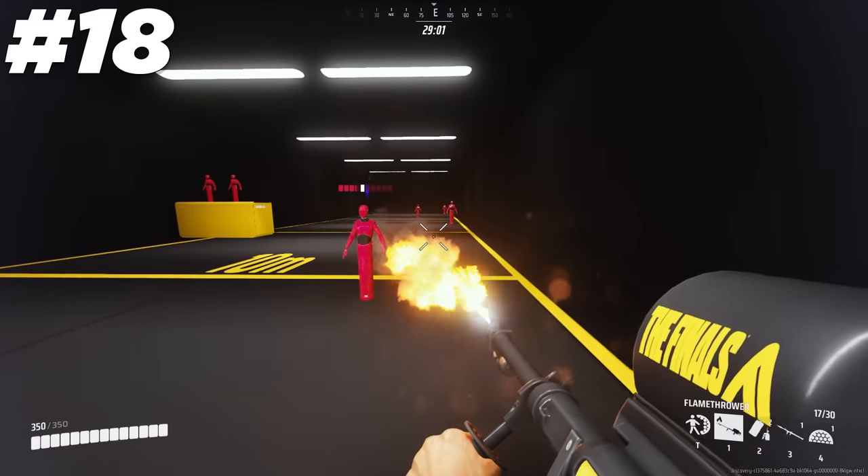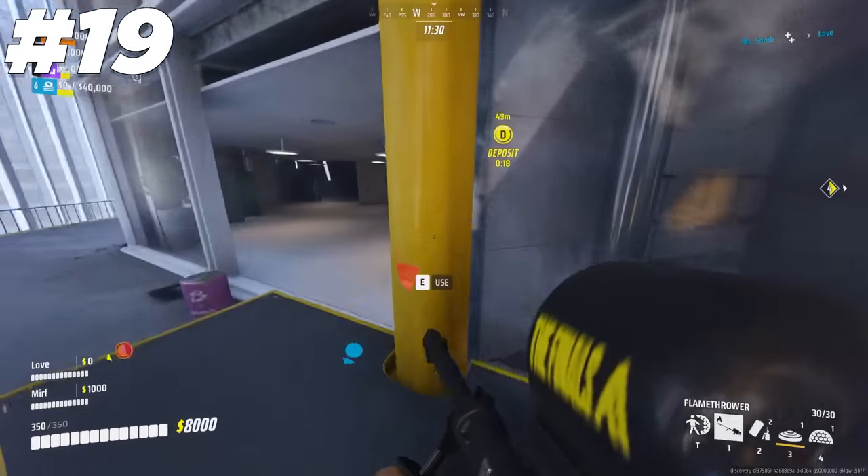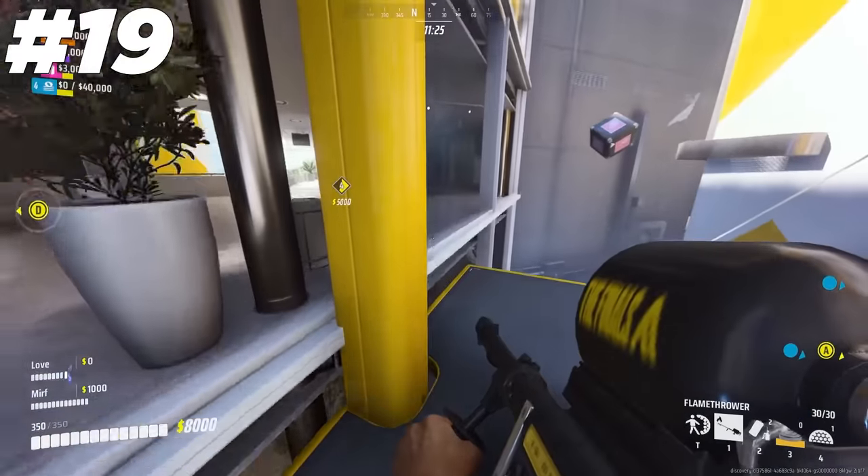If you use the flamethrower, don't aim where your enemies are — instead aim where they are about to be. If you place mines on the orange pipe on elevators, you will get completely free kills once the elevators pass through them with enemies on top.